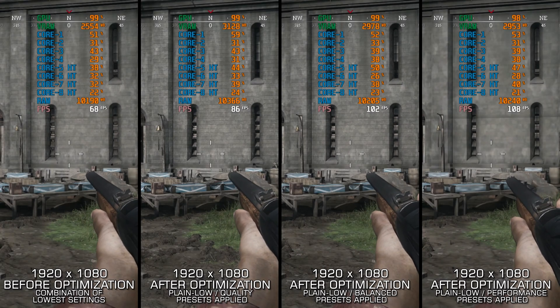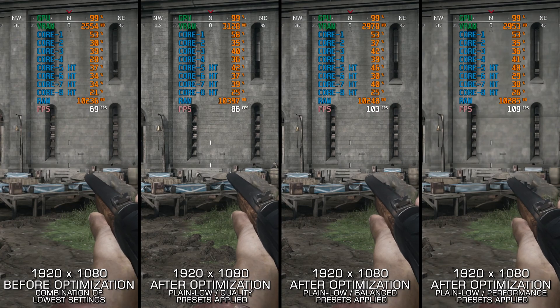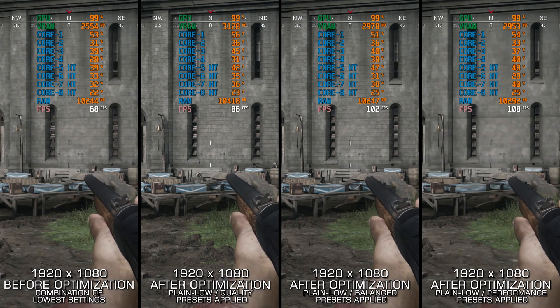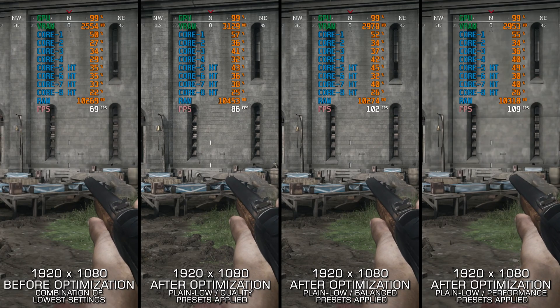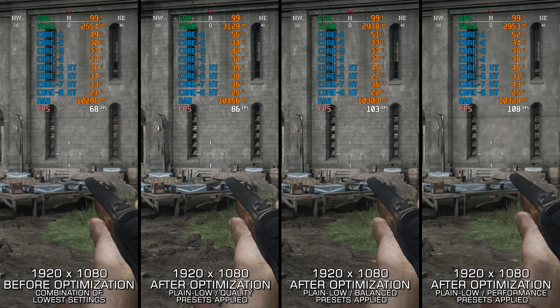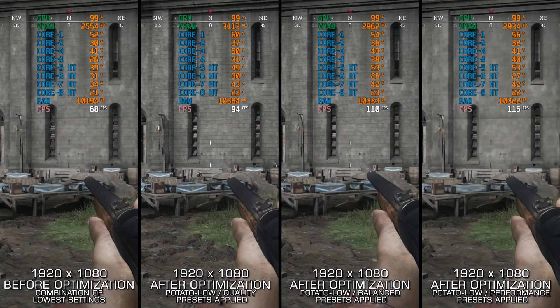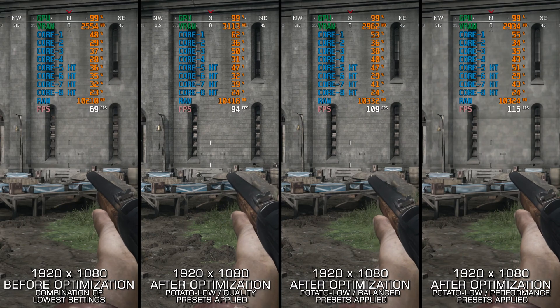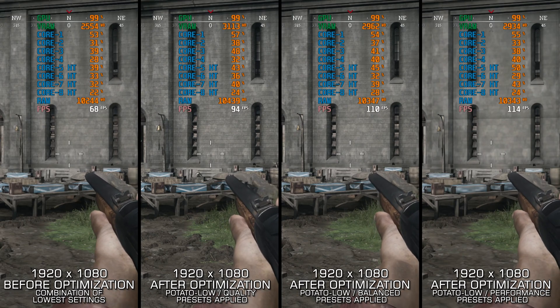Hunt Showdown recently got the 1896 update, which has divided its fans. Whether you love it, hate it, or are somewhere in between, one thing we can all agree on is that more FPS is always welcome, especially for those on lower-end PCs. And now, let's see how we can boost the game to higher FPS numbers and achieve the maximum possible performance.